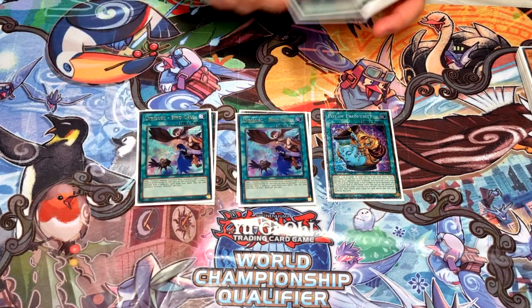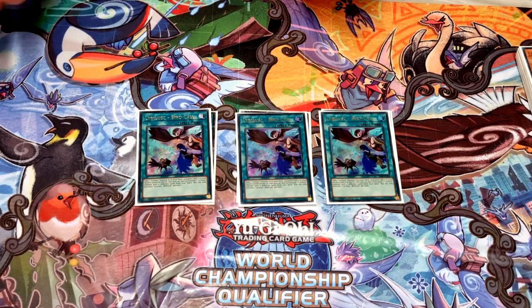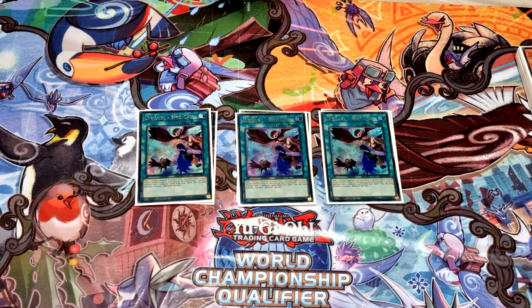Three Bird Call — nothing much to say. Game two and three you can play around Droll before sending to grave; you don't need to add to hand, so it's not an auto-lose if it's what you have to do as part of your start combo.